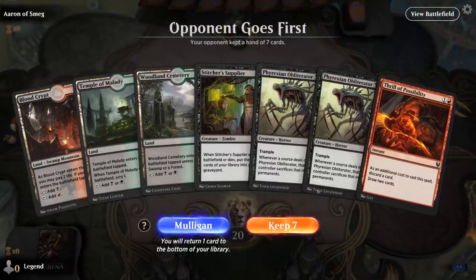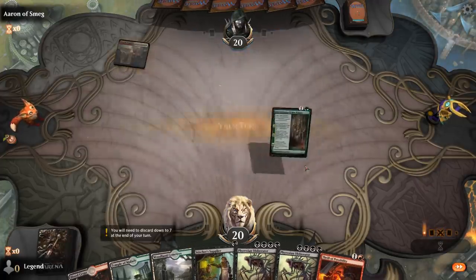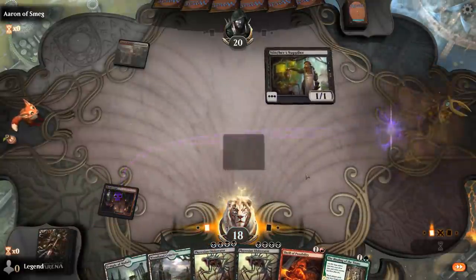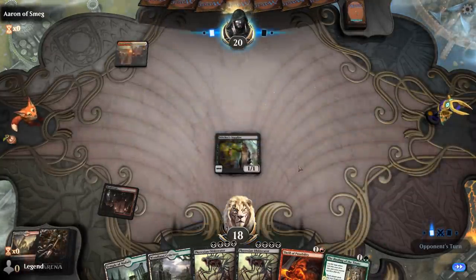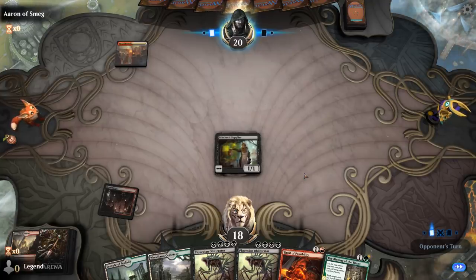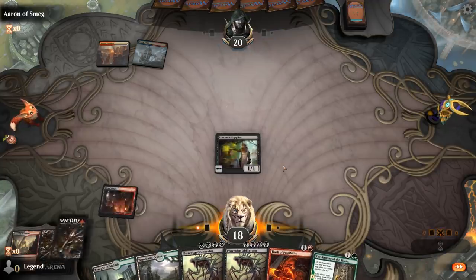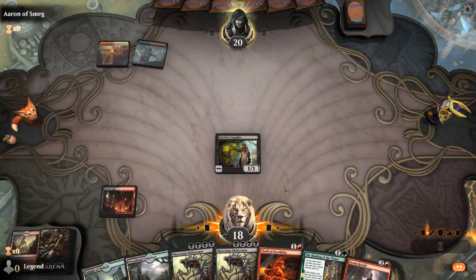Game 2 — we're on the draw with a fine opening hand: turn 1 Supplier, turn 2 Thrill, double Obliterator to maybe combo with Warbriar Blessing. Storm Herald in the graveyard can be returned with Binding later. We might actually play Binding on turn 2 because we don't have anything we actively want to discard to Thrill yet. Opponent appears to be on Jeskai.